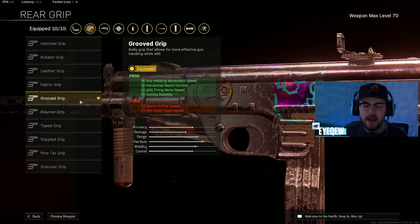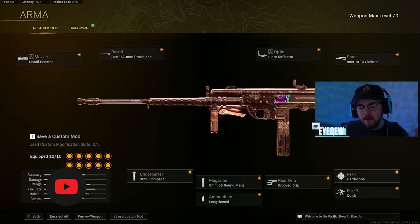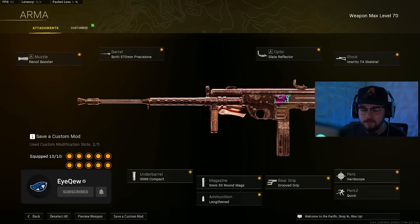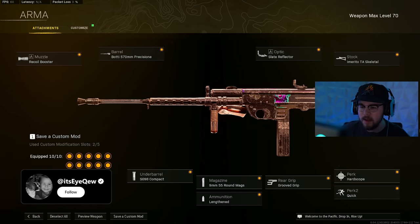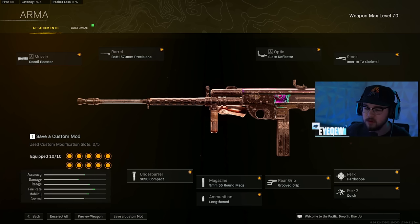Hard Scope for perk 1 and Quick for perk 2. Overall this is my full loadout number two — the Armaguerra 43. Even after the nerf it's still absolutely incredible around the maps. You guys have got to go through and give this whole build a try.